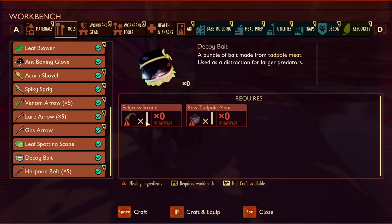The decoy bait is another item being added. It is made with eelgrass strand — currently not in the game but spawnable via commands — and some tadpole meat. It currently doesn't seem to work in all my tests, but as the description suggests it will be used to distract larger predators, which may be useful for when you're getting chased down by a wolf spider in the future.